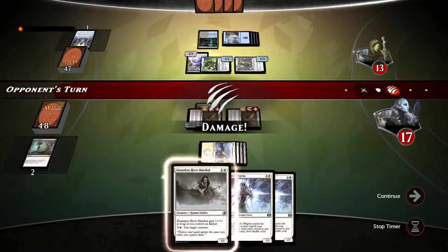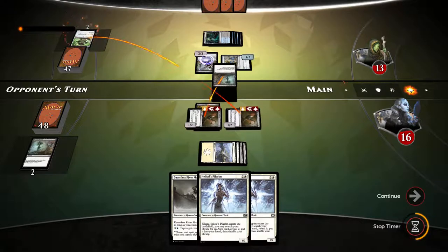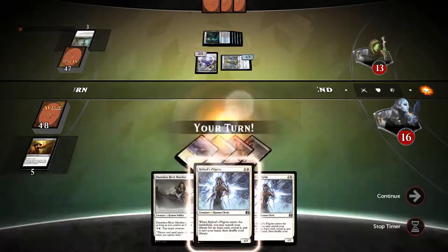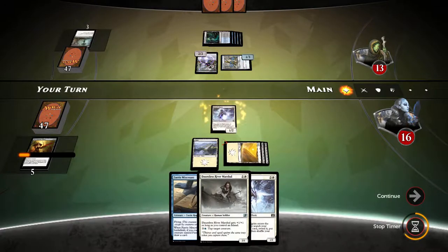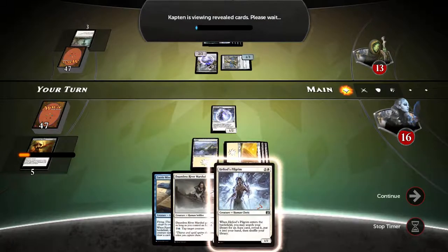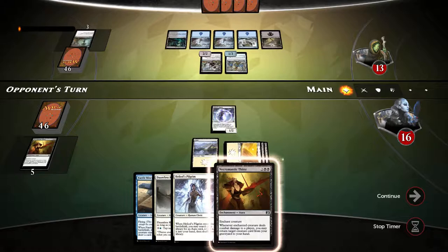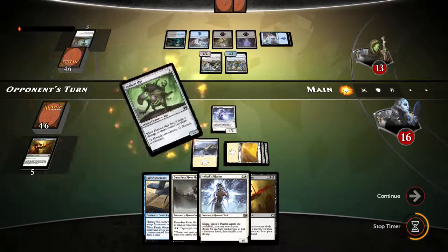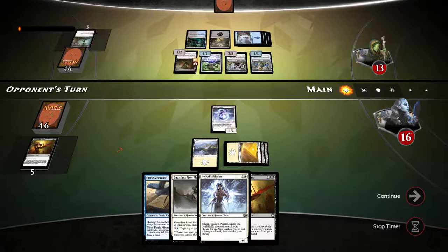I know what I'm going to do — play heliots pilgrim, bone splinters on it while it dies, and then ping for two damage. That's okay, we have heliots pilgrim here. So let's see what we draw. Playing heliots pilgrim, getting necromantic thirst out, then another heliots pilgrim to get nimbus wings, then attach both nimbus wings and necromantic thirst to make a really large creature and swing. Hopefully no more bone splinters from opponent, and by doing so we can get our creatures back.